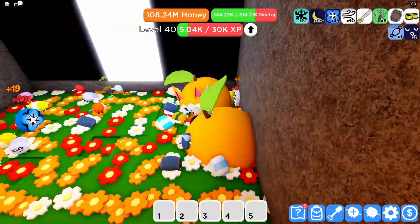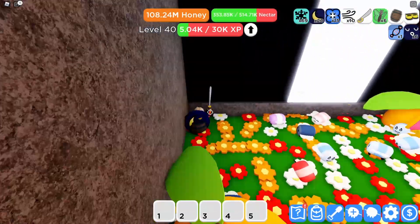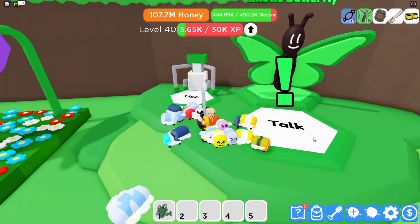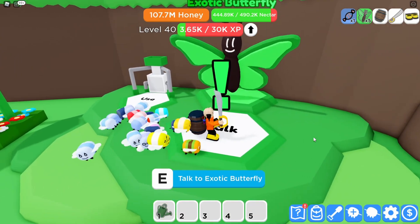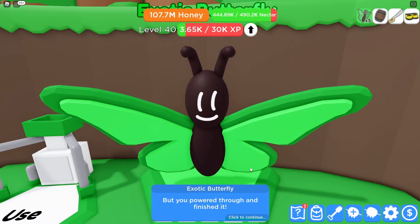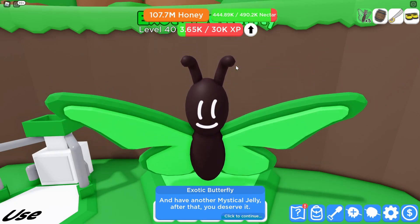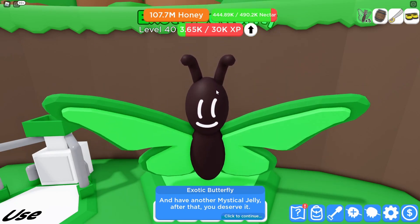Here's the Exotic Butterfly's quest that I didn't have enough time to claim last episode. I just finished the Wonderful White, so let's claim it. Fantabulous! That must have taken a while, but you powered through and finished it. Here's another Nectar Value Boost — plus 12% — and have another Mystical Jelly; after that, you deserve it.